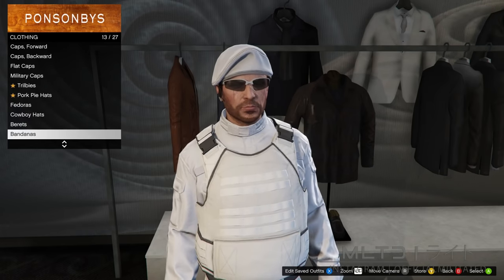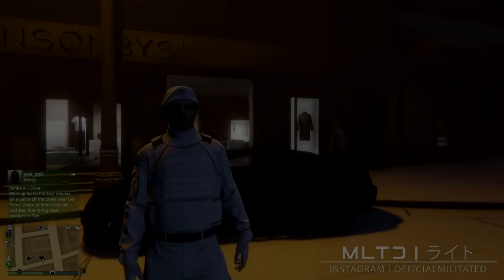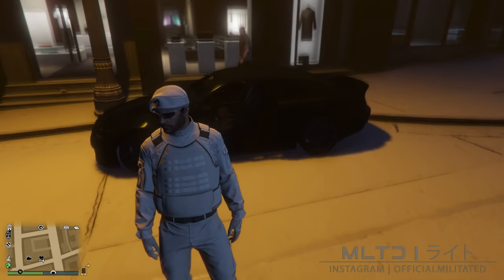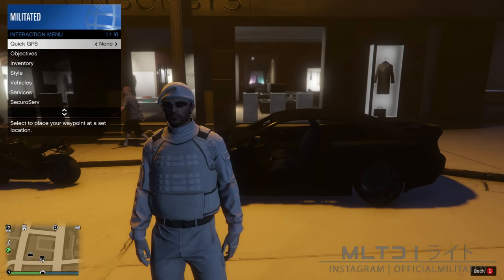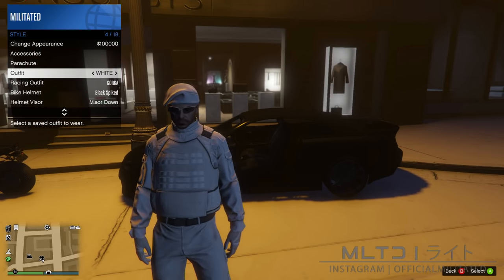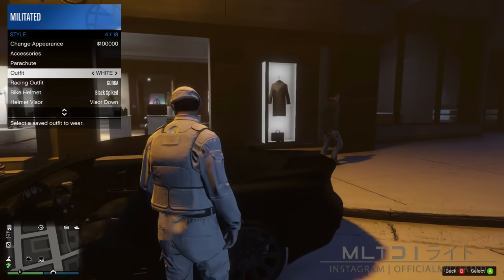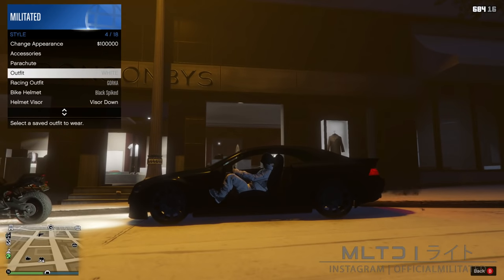For this next part we're going to need to head outside. To do this glitch we're going to need two vehicles — one being a car and one being a motorbike. I recommend bringing your own motorbike as they are much harder to find. In the interaction menu go into style, go down to outfit and scroll along to the one we just saved but do not equip it. Instead go up to where it says parachute and enter the car. As you're walking towards the car go back down to outfit and equip it when your character's hat disappears as you're sitting down.